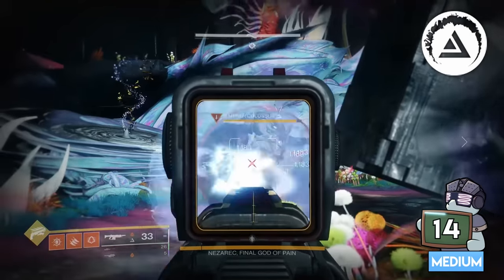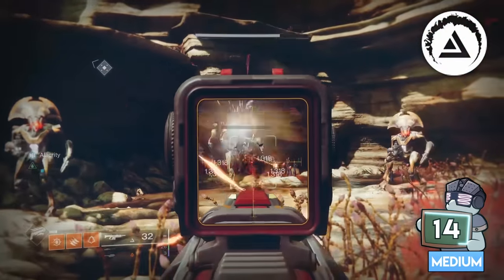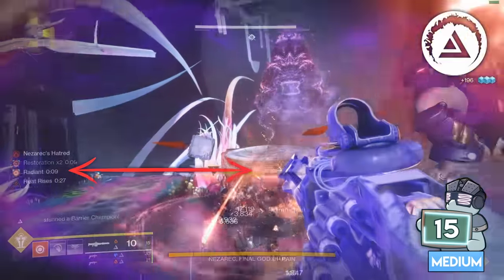Anti-barrier rounds not only stun a champion, but also let you shoot through Hydra, Phalanx, and Hobgoblin immunity. And being Radiant will make all of your weapons have anti-barrier.